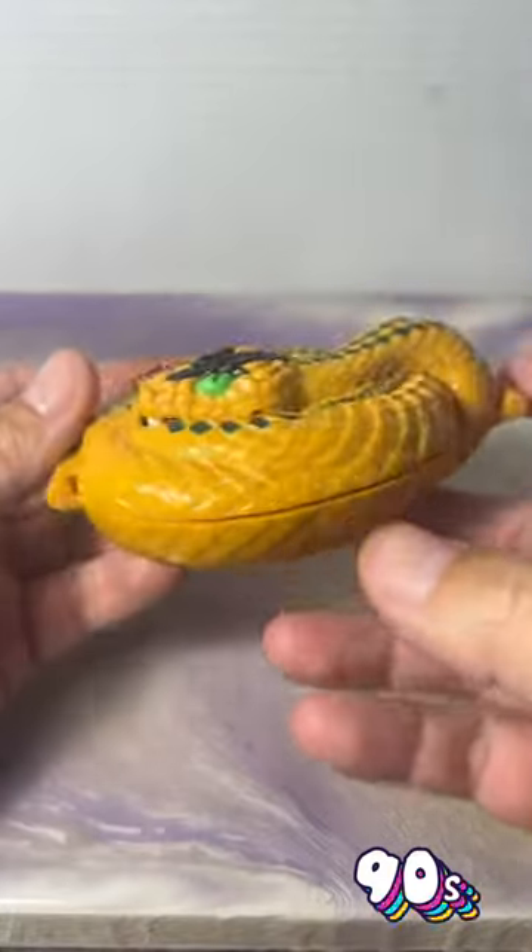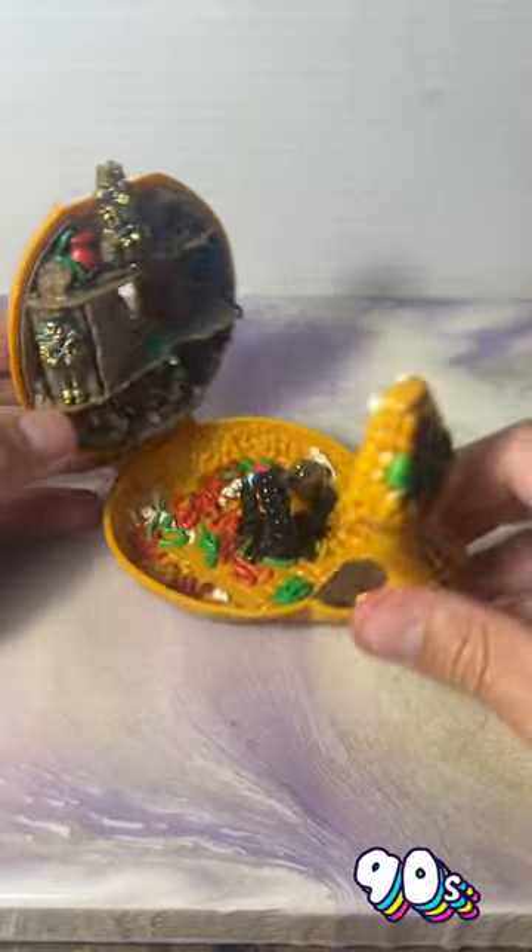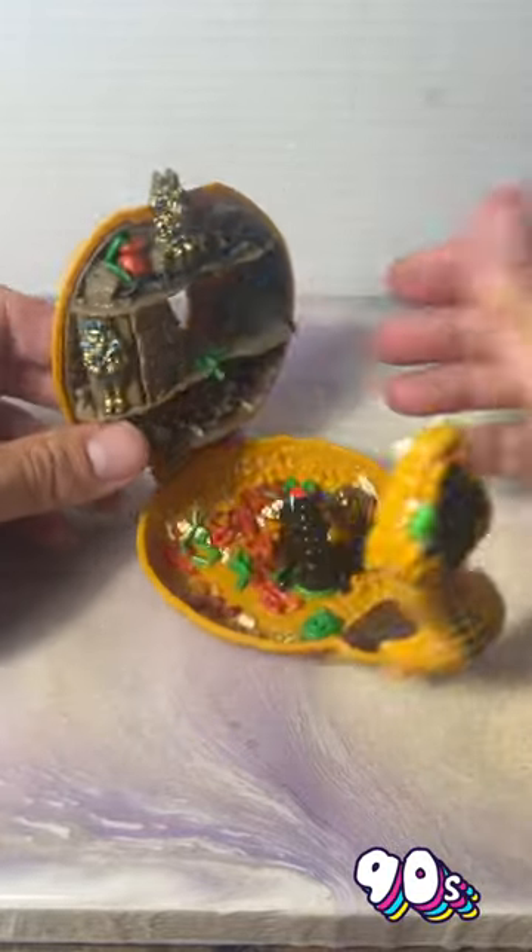Time for some more 90s nostalgia with another Mighty Max set. This time it's from 1992 and it's Max Conquers the Palace of Poison. It's like an Egyptian tomb themed playset.